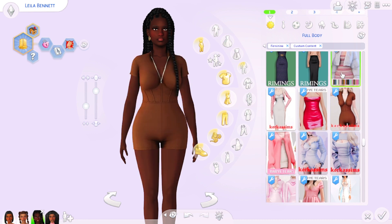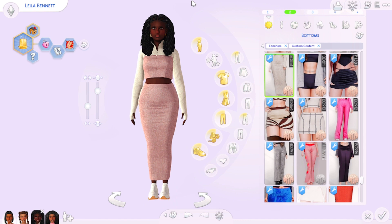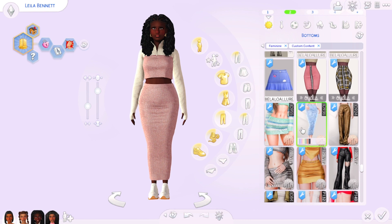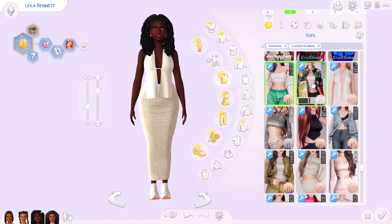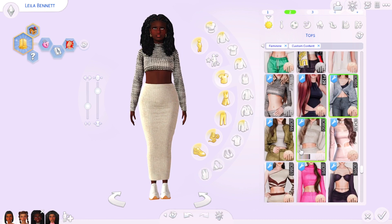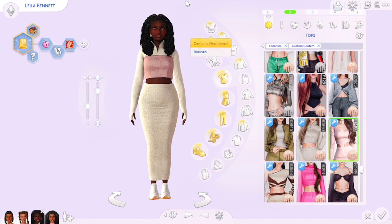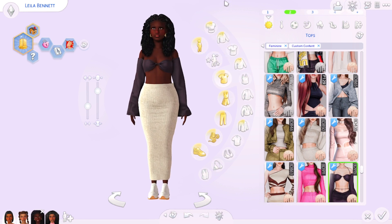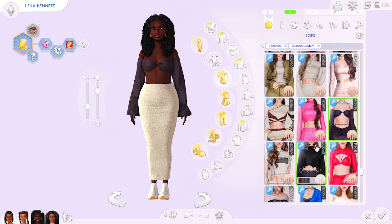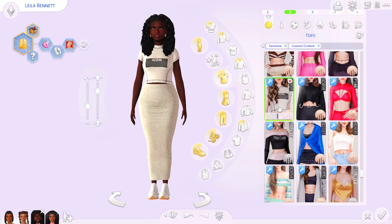The next CC creator — I'm going to go with Busra TR. They have tons of sets that I just live for. Honestly I would have more of their stuff in my game if it wasn't on The Sims Resource. Their stuff is really good, but on TSR everything you download has a 15-second wait. They also make sets but list the top and bottom as separate pages so you have to download them individually.